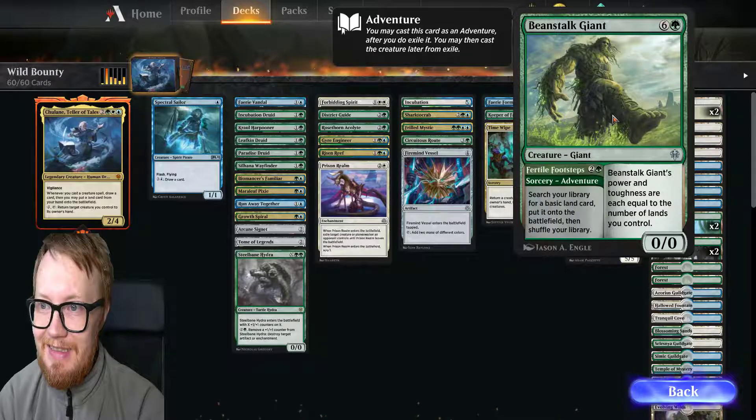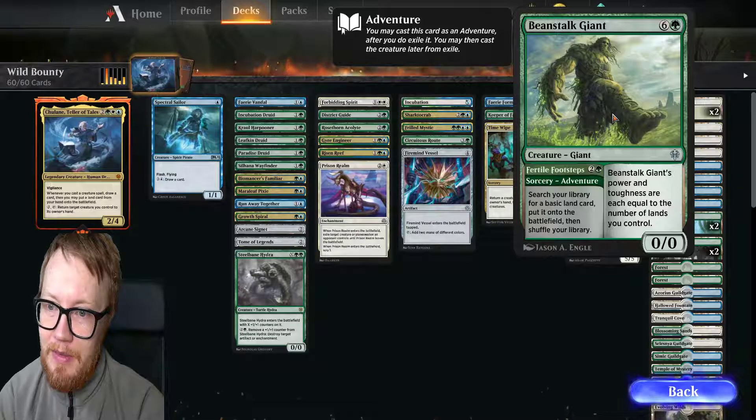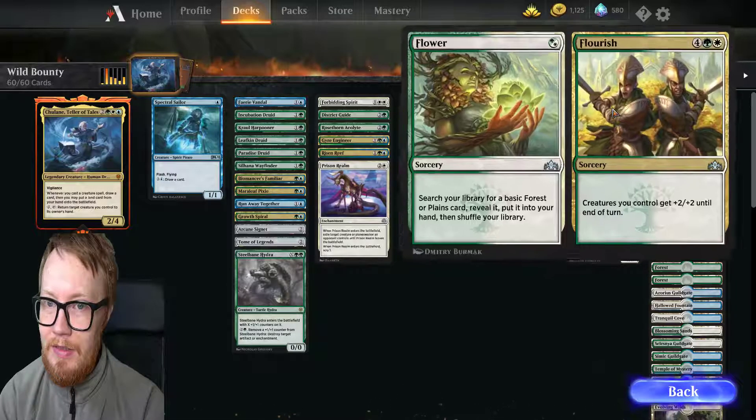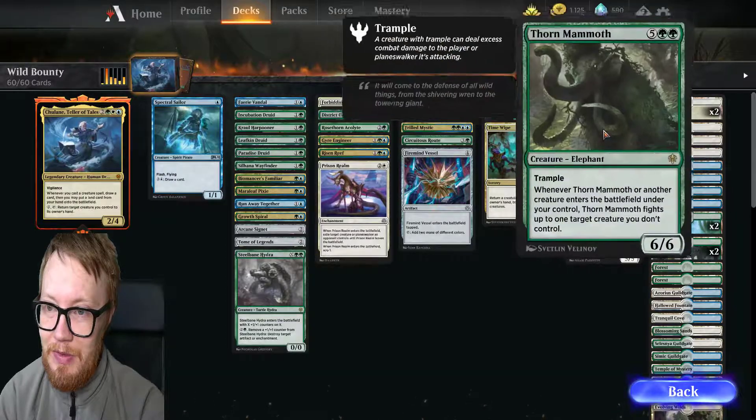Beanstalk Giant, costing 6 and 1 green. It's a giant — Beanstalk Giant's power and toughness are each equal to the number of lands you control. Or it's a 4/4 footstep adventure costing 2 generic and a green: search your library for a basic land, put it onto the battlefield, then shuffle your library. So you exile the creature and can cast it later. This one is really strong — I think this is going to be used.